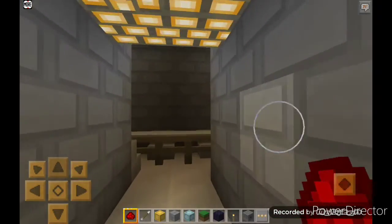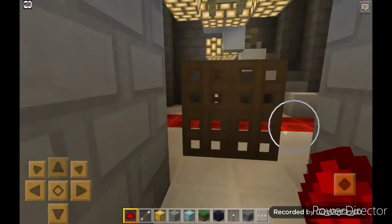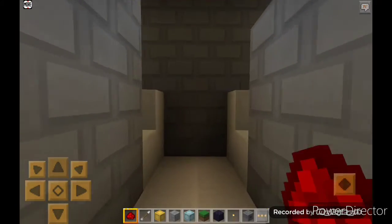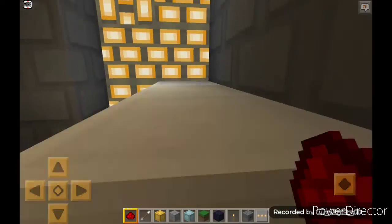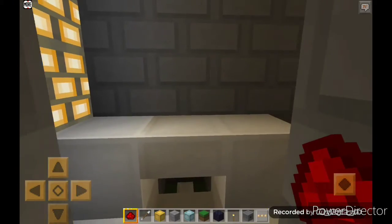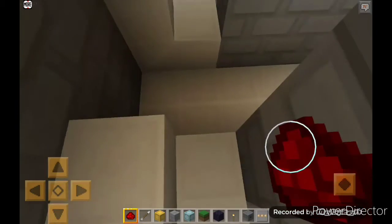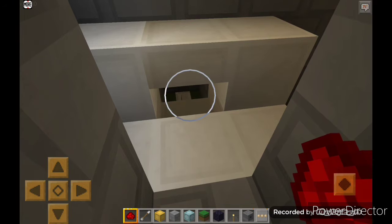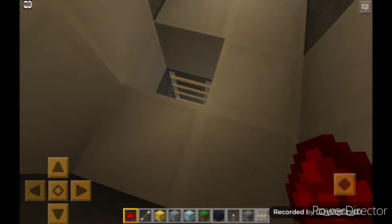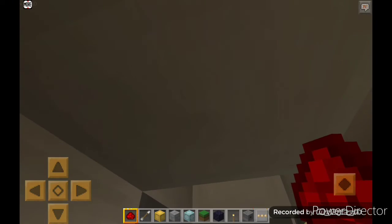This is the dining room where the king will dine with his family and commanders. There is a lever here — a secret passage in this room. If we pull the lever, a secret door opens. Three, two, one — surprise!